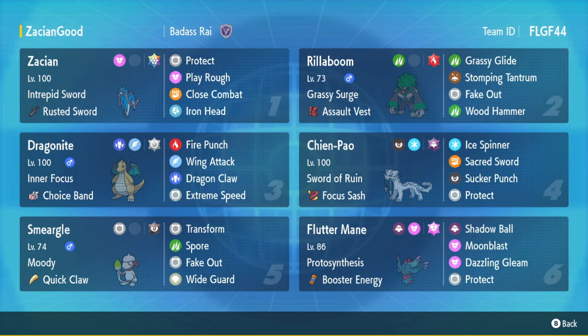The team is made around Zacian Sword. You got the Stellar Tera with the Rusted Sword — pretty much what it does is it's a held item, but you actually get a plus one boost upon switching in, which is crazy. Especially with its already insanely good attack stat being at plus one — you pretty much destroy everything. You pair that with a Stellar Tera boost and even alongside a Chien-Pao, it's absolutely crazy. There's not much that's going to be taking hits from this thing at all. It's one of the best late game cleanup mons in the entire game.